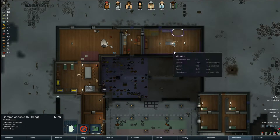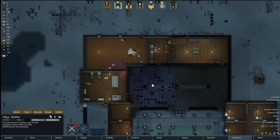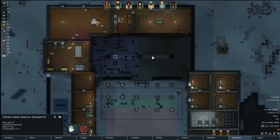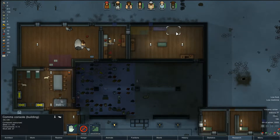Comms console. I really need — where's Olga? Hauling to a blueprint. Building a slate wall. Do this for me, please. I need material — what kind of materials? A component. Did I just use all my components? Dammit, I think I did. And it's on the comms console — I need it.